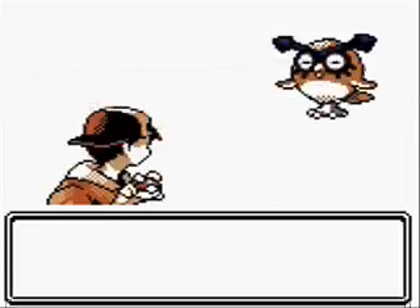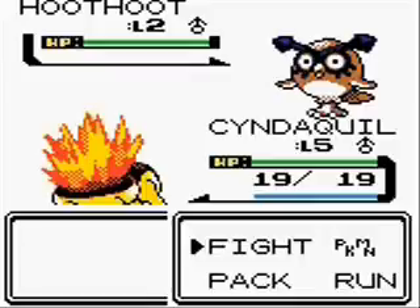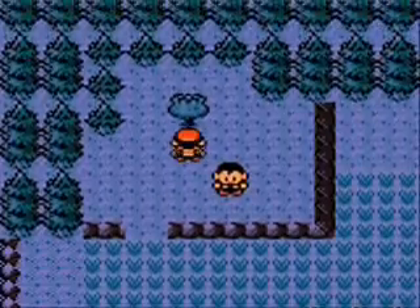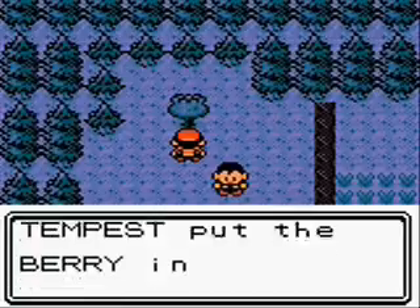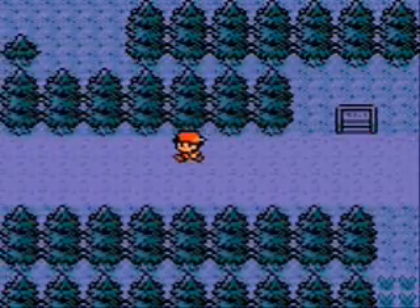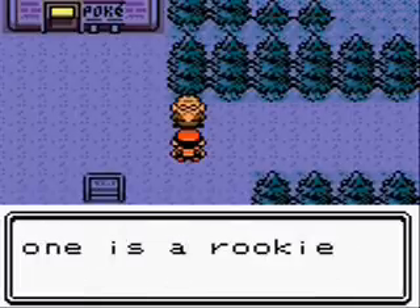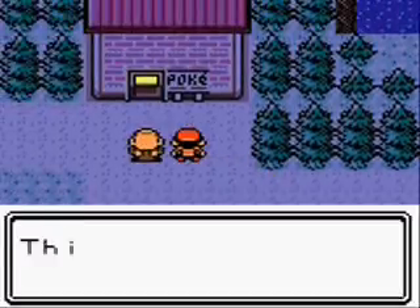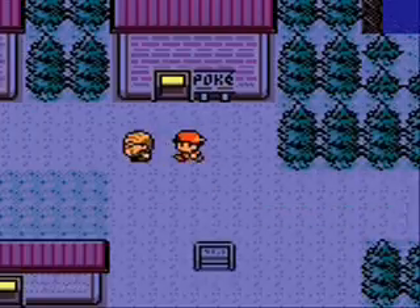Another new addition in the second generation was the experience bar. Now we can tell just how close we are to growing a level. Mind you, it changes in the third gen to one that goes the other way — it fills right to left. I actually liked it better this way, because you're decreasing the amount of experience points needed to grow to the next level, so it seems natural that it would decrease.